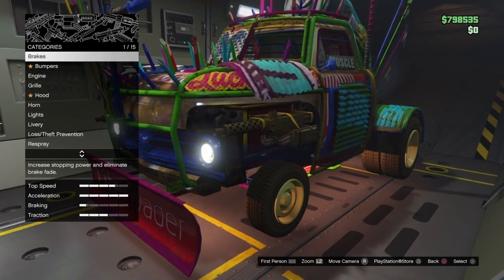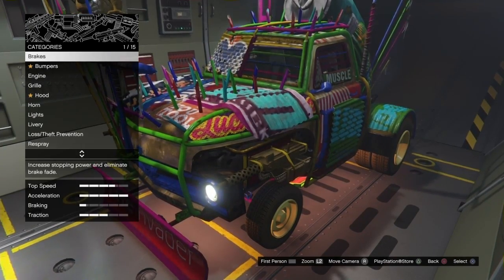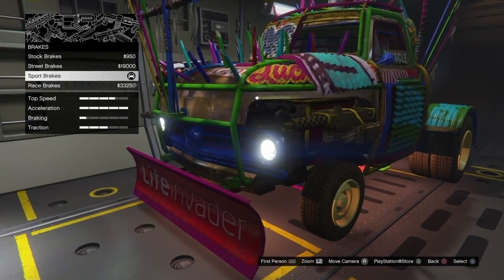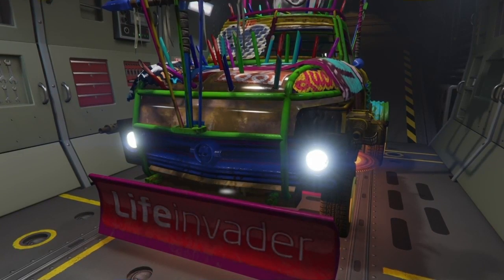Once you're inside of the Avenger, you want to change one small thing on the Slam Van. Make sure it's not something big because if it's something big, it can change the sale price. Change one thing as you've just seen me do, then all you want to do is just exit the Avenger.